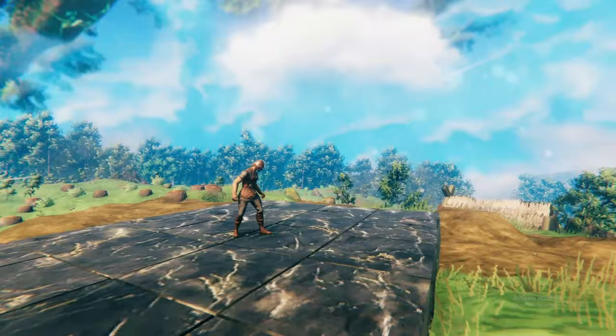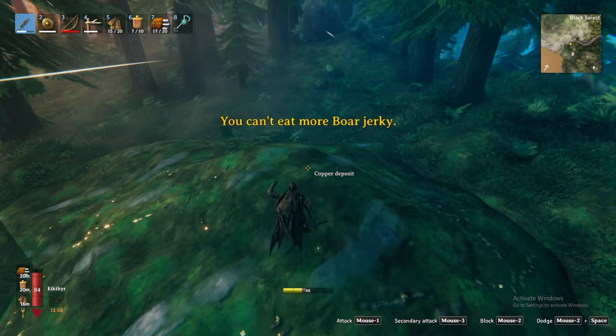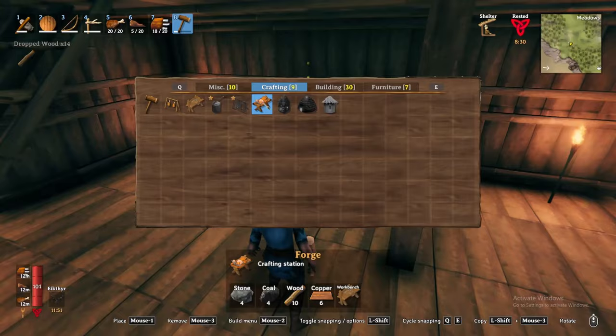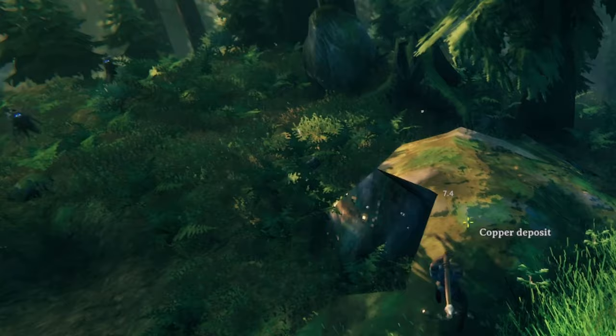The first thing you will need to do is craft the antler pickaxe using the antler acquired from defeating the Meadows boss, Eikthyr. Once crafted, equip your leather armor and favorite weapon and set your sights on finding tin and copper ore. Tin will predominantly be found along water sources in small chunks, whereas copper can be found amongst the trees in concentrated blocks. Tin enables crafting the cauldron, unlocking more advanced food recipes, while copper unlocks the forge crafting station.